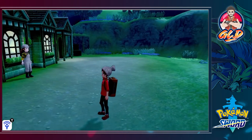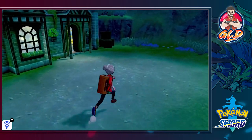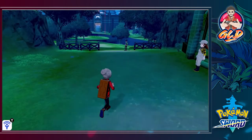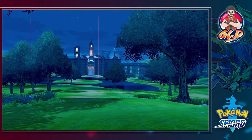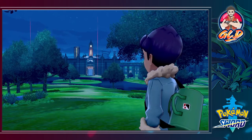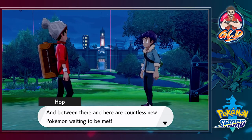You can use the right toggle stick to see everything in your surroundings. Let's find Hop — and there it is: oh my god, the Wild Area! Look at this place. That's Motostoke off that way, and between here and there are countless new Pokemon waiting to be met.